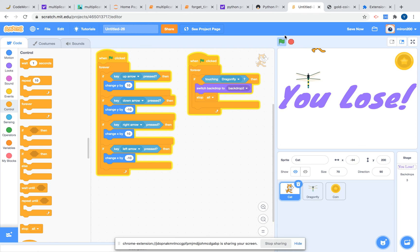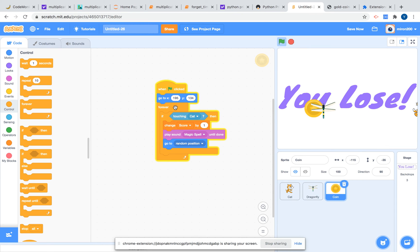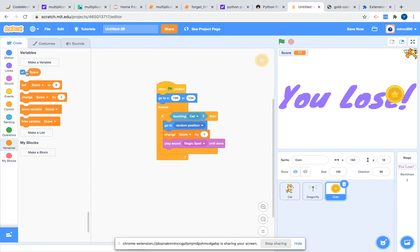Let's see what it's going to do. We're going to go to the coin and go to random position — the position is going to be set here. We need the score display here.